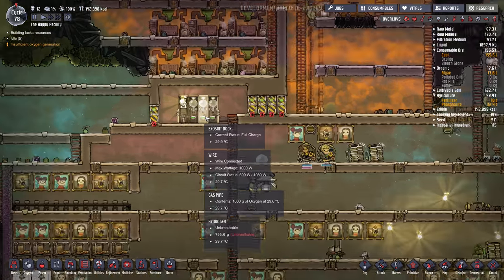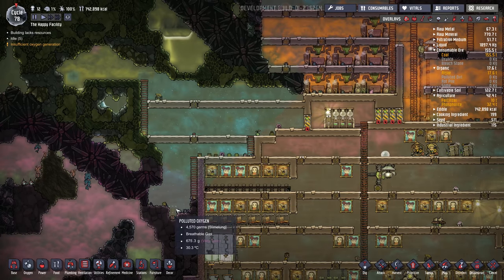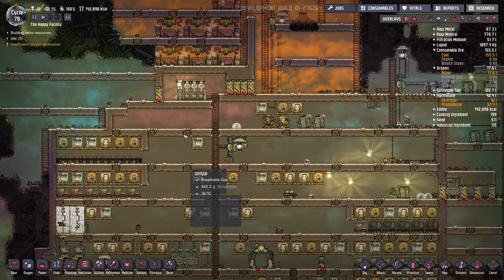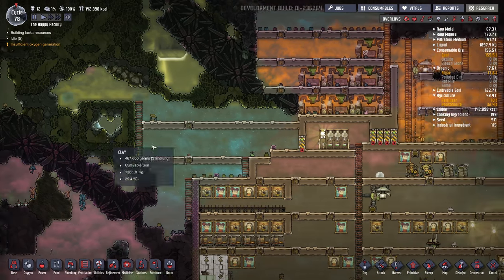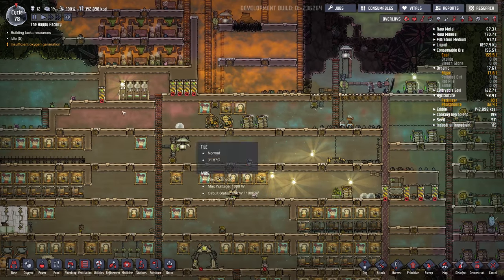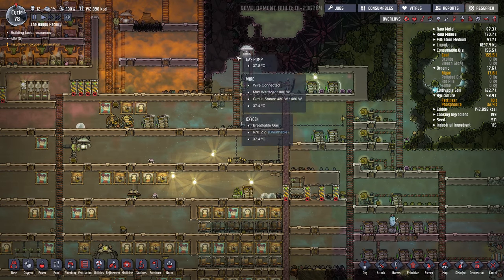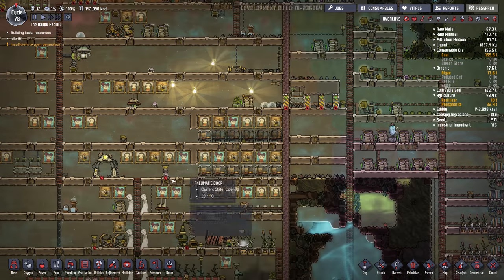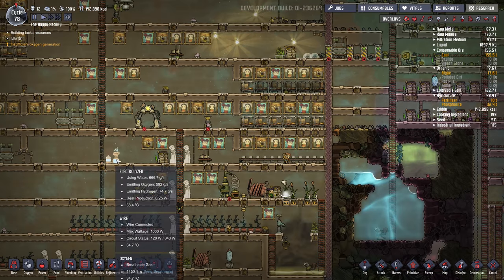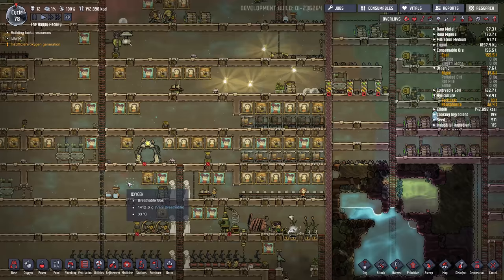I've got my fertilizer makers up here, joined with the natural gas geyser room. It's working pretty well so far. I put in some exosuits here and a dock, because I had to dig out here and it was pretty nasty. I'll probably continue exploring to the left here. We do have hydrogen building up here which I've got to deal with, but it should trickle over to our pump. We've got an electrolyzer here and a second one down here, making oxygen for the base.